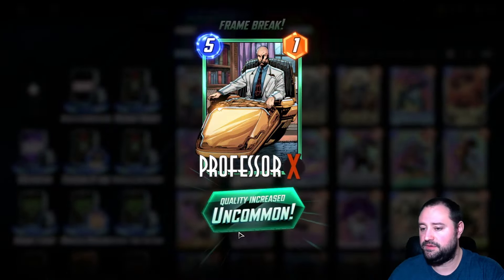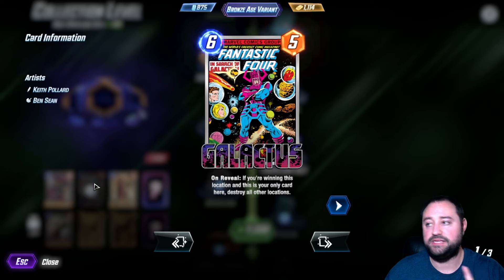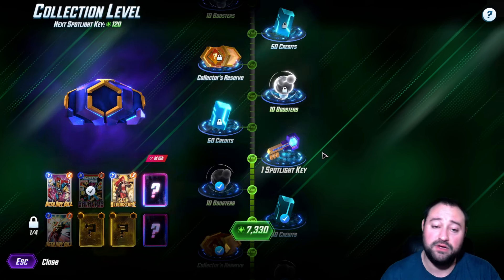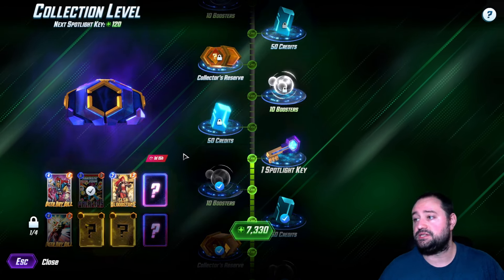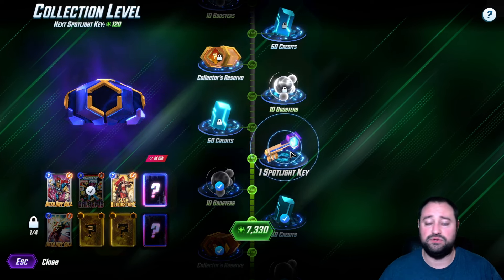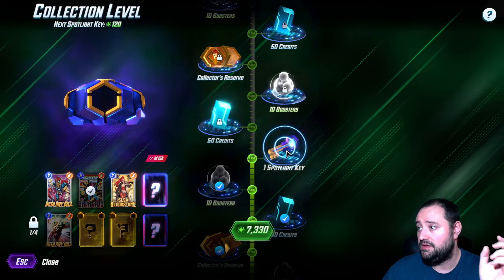Frame break right here. Spotlight key, let's go Beta Ray Bill. Now last week we got a really cool Bronze Age variant of Galactus. I really like that, and I want Beta Ray Bill. So we have a 33% chance. I still have Iron Lad to get, Howard the Duck, some other really nice cards in this other slot. So I'm okay with taking a risk and using a key. I want to try Beta Ray Bill. I know it's only been out a week.